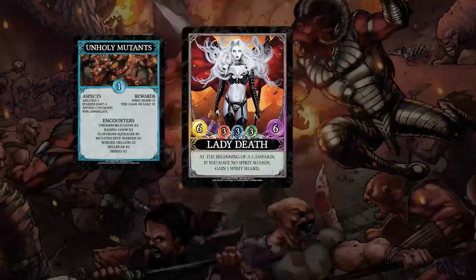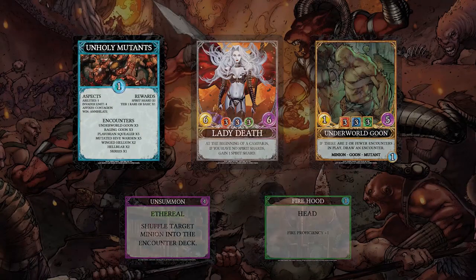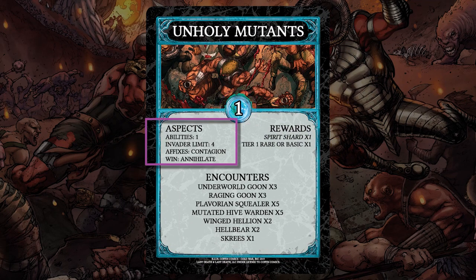Now let's talk about the card types. First up are campaign cards. On the card will be their name, their tier number or difficulty, aspects in order of how many abilities you can bring to the campaign, the invader limit which is the losing condition, affixes which are effects during multiplayer, and the win condition.